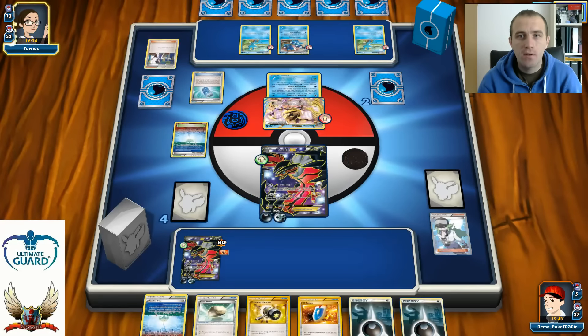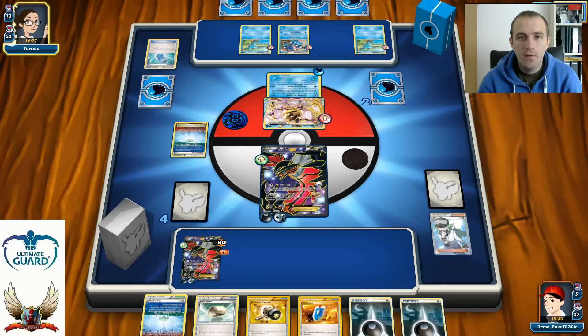He gets a V-Seeker with Professor Sycamore and discards Lysandre — he played two copies of Lysandre in a Greninja Break deck, which is amazing. There's another Greninja and a search card for Frogadier, but unfortunately no Frogadier left in his deck. I need to calculate — can I knock out his Greninja Break next turn? For 120... 140... no, there's no way, especially with Rough Seas in play, meaning he can heal additional damage.